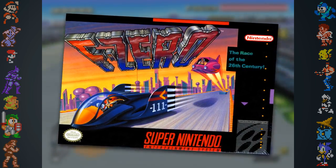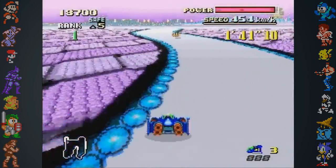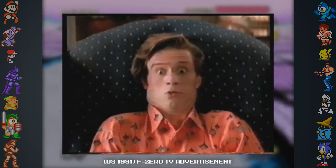Did you know the original F-Zero was developed in only fifteen months? This relatively short development period was put in place to make sure F-Zero was a Super Nintendo launch title, and that the system's pseudo-3D Mode 7 graphics were showcased from day one.